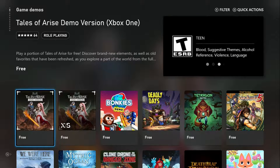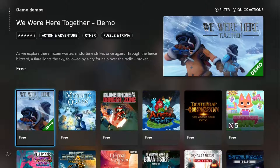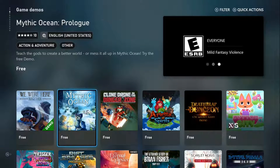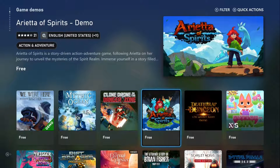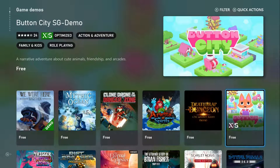Tales of Arise Demo for Xbox One and one for Series X and S. We have We Were Here Together, Mystic Ocean, Clone Drone in the Danger Zone, A-Train: All Aboard! Tourism Demo, Dead Trap, Dungeon, Button City.